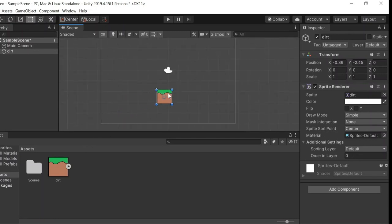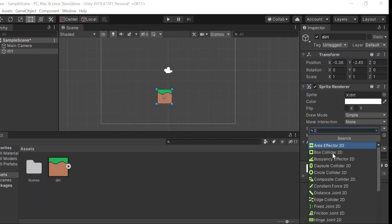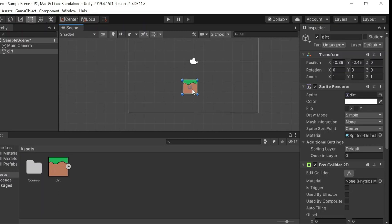We'd want our dirt block to have a few properties, especially a collider, to make sure our hero or whoever we're gonna control can actually stand on top of it. So let's go ahead and add a component — a box collider 2D should do perfectly fine. All we have to do is go ahead and create a level, which I'm gonna do, and I won't bore you guys with the details so we'll just skip to when I've completed it.